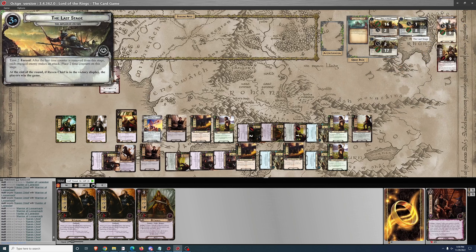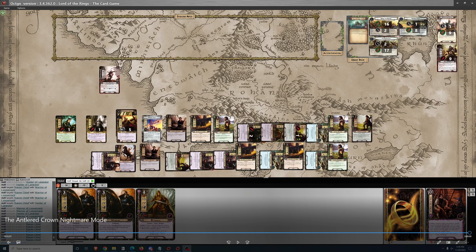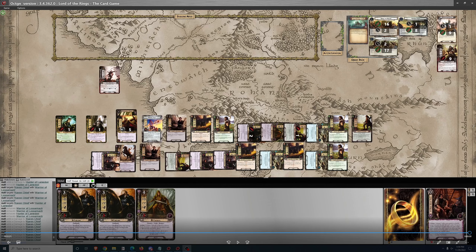Not too difficult to quest to round out this cycle, but it's not comparable to the ones in the next cycle — the Lost Realm and Angmar Awakened. It's an interesting mechanic in this one. The lack of travel cost on the locations makes them pretty easy to clear out with a high willpower deck. The nightmare mode and the quest in general makes it hard to clear the locations out of the staging area the traditional way. When you're able to clear them out the traditional way it helps quite a bit with the difficulty on this quest. Thanks for watching.